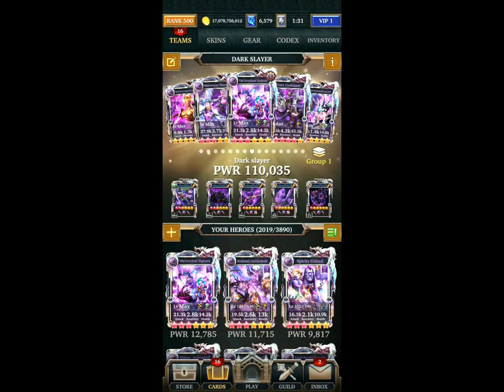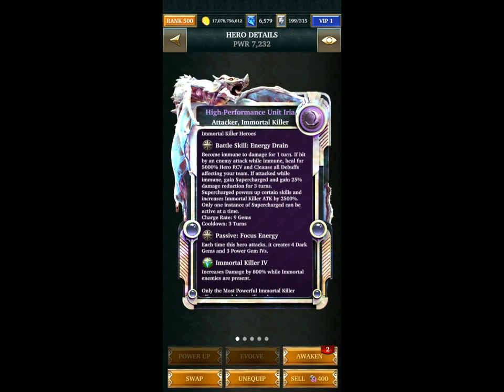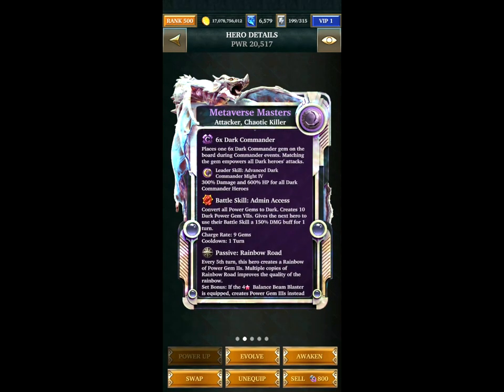Let's talk through the first team. It's a pretty straightforward three-turn team. High Performance Unit Iria is used on turn 2 when the enemy hits to get that supercharged buff. Metaverse Masters is used on either turn 1, or turns 1 and 2, depending on the board.